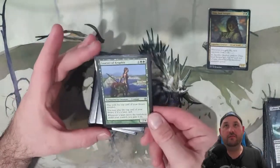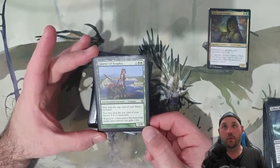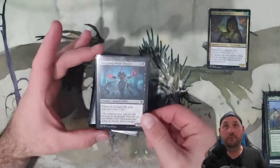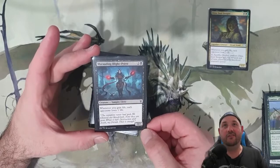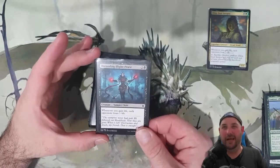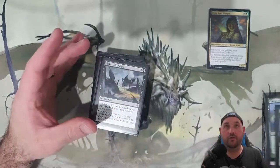We have a bit of a landfall theme going on, so we want to hit those lands and then those lands will give us one life. Brightblight Priest — a 3/2 that reads: whenever I gain life, each opponent loses life. So it's just a backup Dina — Dina gets removed sometimes, so it's nice to have a backup, or start hitting them for two.